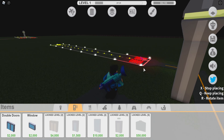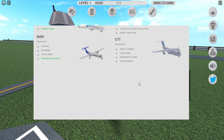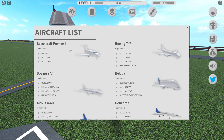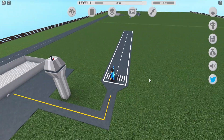Now, as you can see, I only have one aircraft coming, which is the small one. Let's try to get these airplanes. I need a better runway.